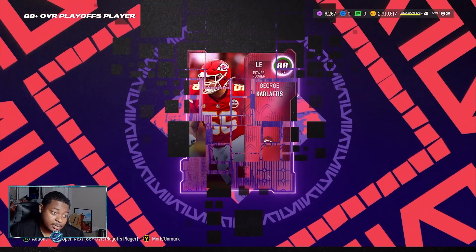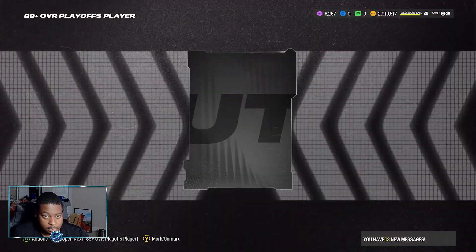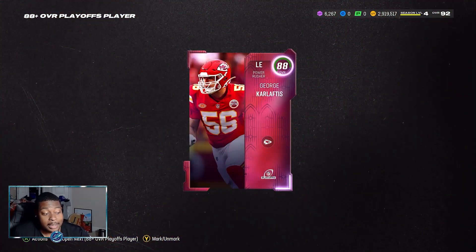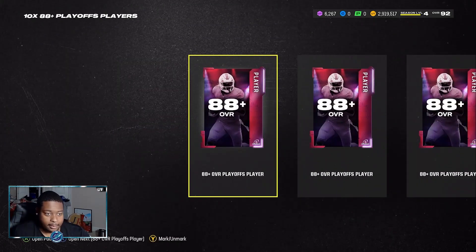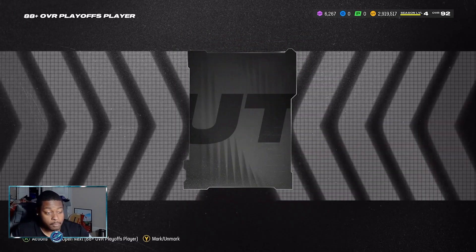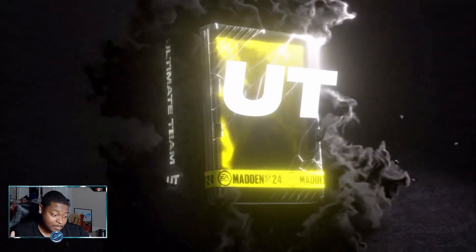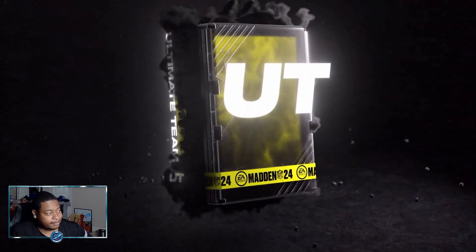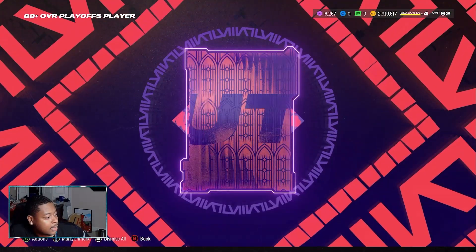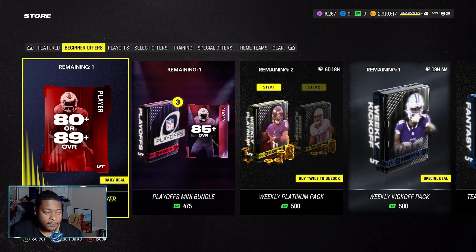Come on — at least give me a 91. I haven't pulled a single 91 at all. Back-to-back George Karlaftis. Three left — can we be great? Marquise Bell. I give up hope. Rasheed Walker. And our last 88 overall is going to be George Karlaftis. This was an absolute failure.